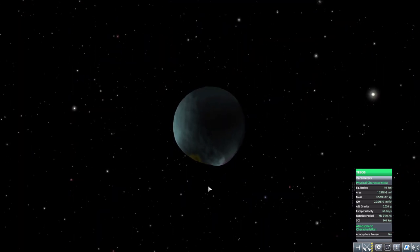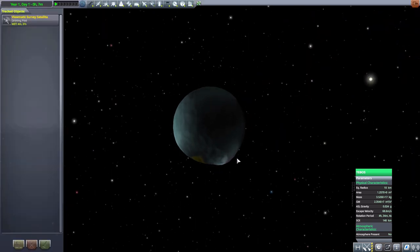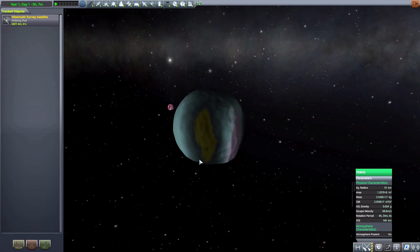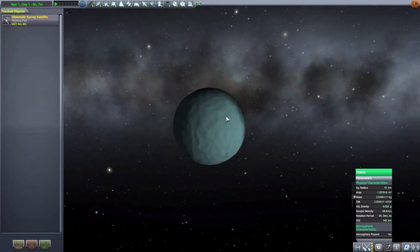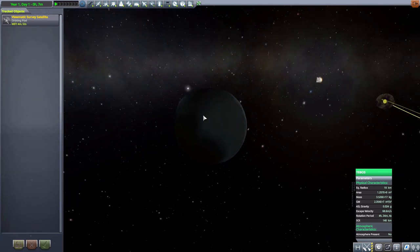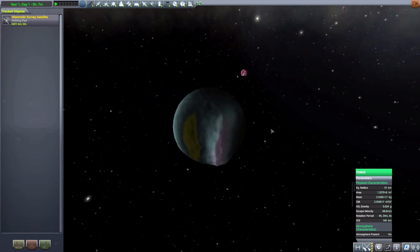The next one we have is Tebos, and this one is by far the smoothest, as you can see here. It has an odd little bump coming out which I find interesting — I always like when bodies aren't quite perfectly round, it makes for a more interesting world. Again cool coloring on it; I do like all the variation and gradients of colors. All in all a pretty fun little moon, 10 kilometers in size, and once more with no atmosphere.